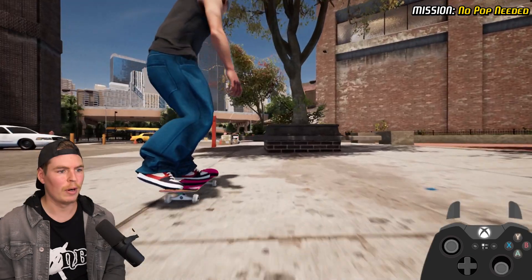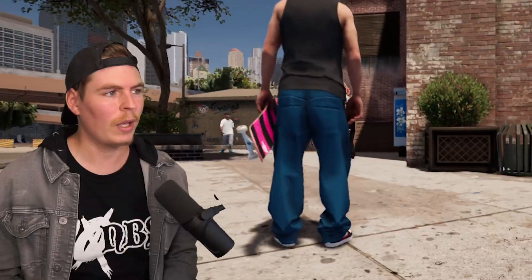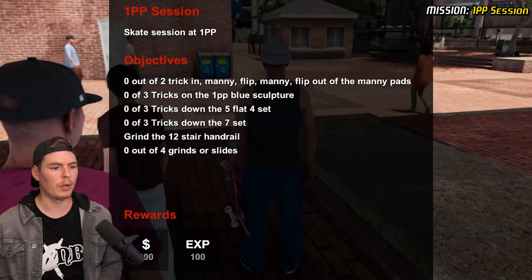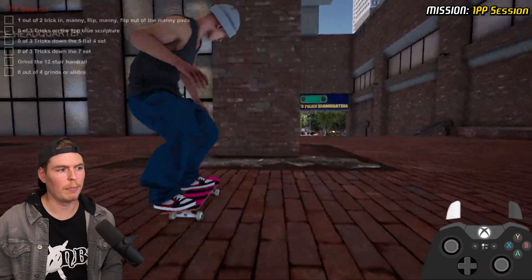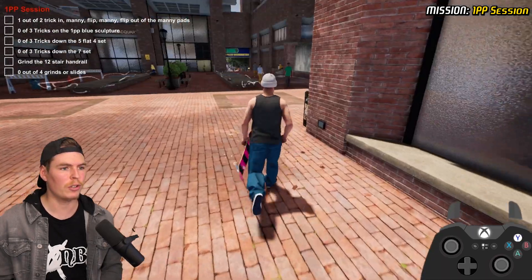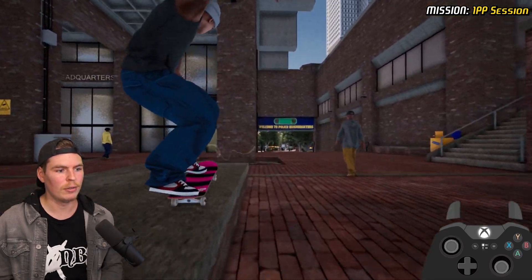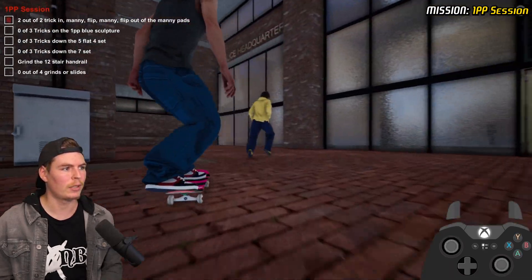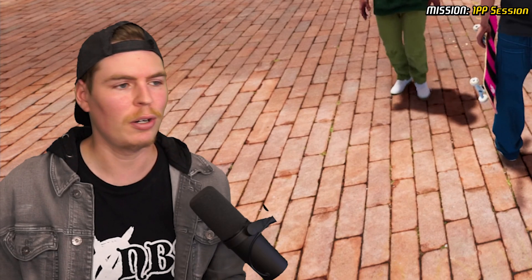I wanted a front crook there but I'll take it. Starting off sketchy just like we were in the last video. We gotta do one PP. I remember this one — I think it was like flip in, nose manual, manual again, and then pop out. You don't actually have to do any tricks. You can just pop this whole thing — just do that and do that and do that and it'll count. Even though it tells you to trick in, manual, flip, manual, flip — you don't actually have to.